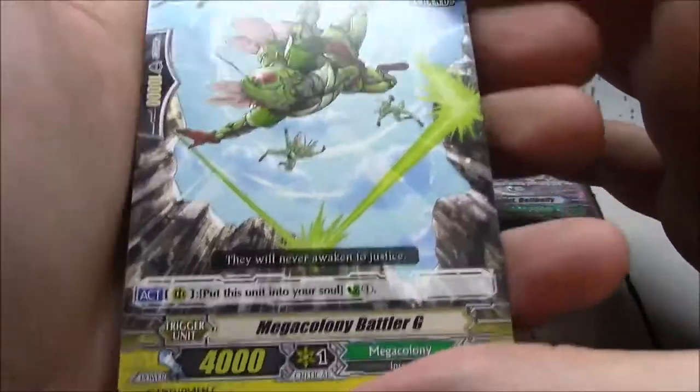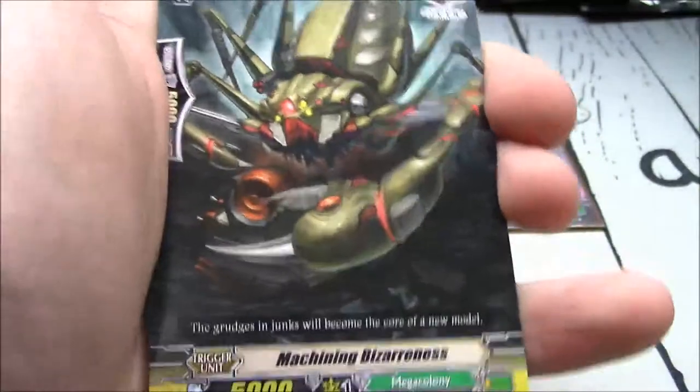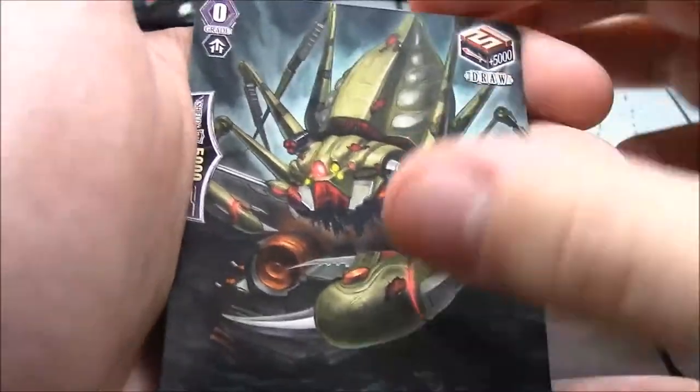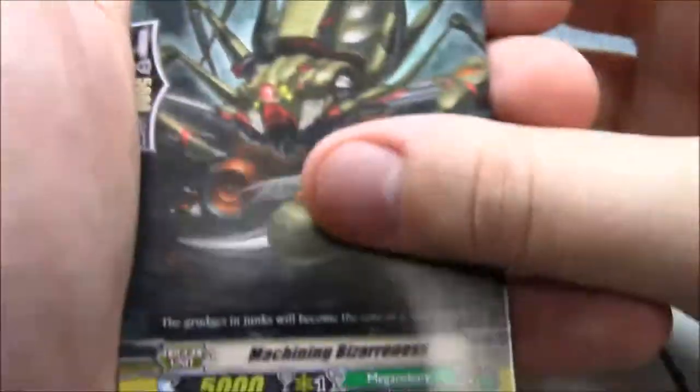Stand trigger — Mega Colony, move it to soul, countercharge 1. Machining Battlergy. Machining Bizarreness — draw trigger. That's pretty bizarre.